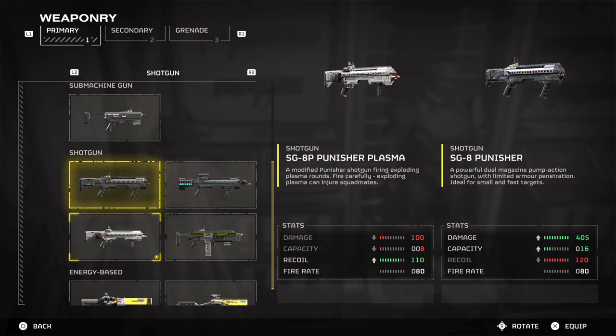Capacity also plays a big part — the plasma version requires users to be as accurate as possible with each hit, since they don't have a lot of ammo in the base magazine. At least the standard Punisher has it a bit easier, as you can take your time with shots and still be devastatingly effective while having plenty of ammo available. Although comparing them is somewhat wrong as they're only similar by design, it's still important to showcase where both weapons correlate with each other.